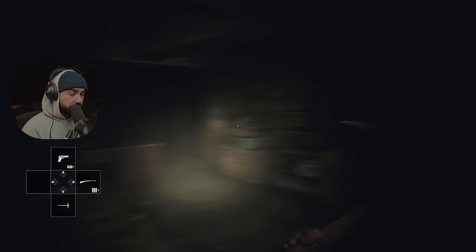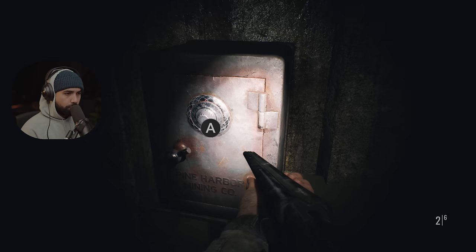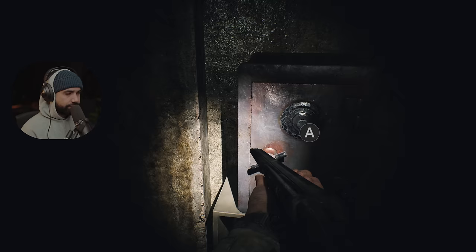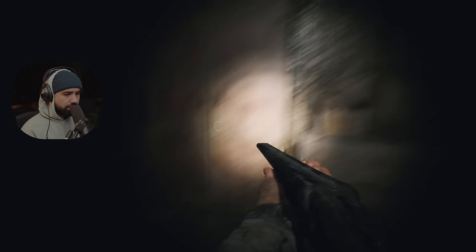Hello. Yikes. Shotgun, back at it again! Everything's clear. We've got a safe — the Pine Harbor Mining Company. There's some sort of combination, it's a four-digit combo. I don't know if that's going to be something we can access here on the demo. What the f**k is that? Oh, that's pretty disgusting.